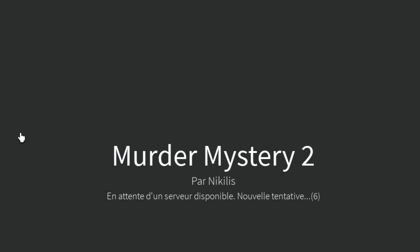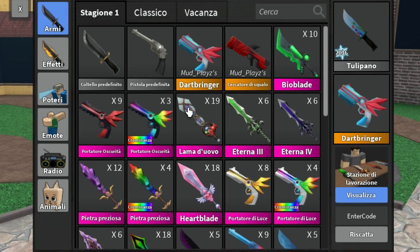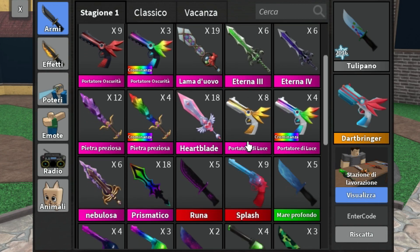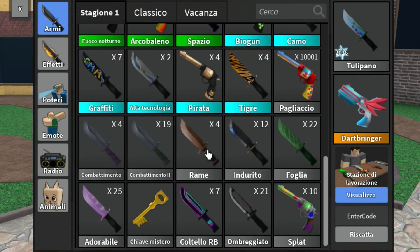Time for the Italian language now. By the way, comment down below what's your favorite Italian food. I cannot pronounce any of these. We have 'Discardor' which is Shark Seeker, and 'Fatoror de Luce' which is Lightbringer. 'Llama de Duvo' is Eggblade. Clown is 'Pagliacil.' I can't pronounce these at all — please don't get mad at me.